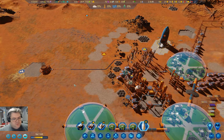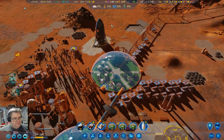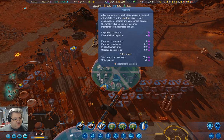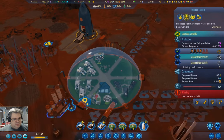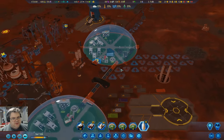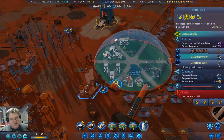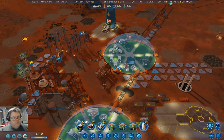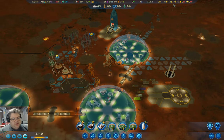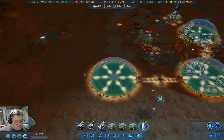We need ten more rare metals to be fully loaded. Let's do a full shift. We have a full shift running in the polymer factory. We have seven children still, so our population is going to be going up now.